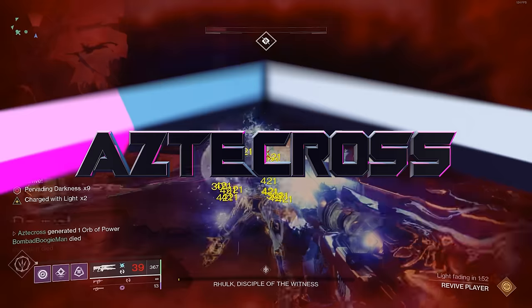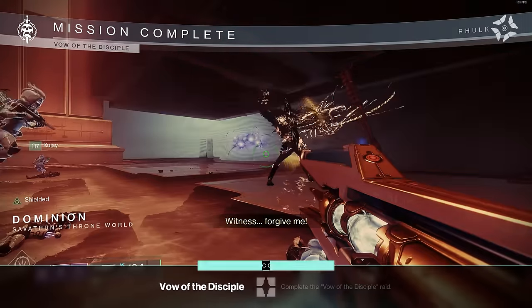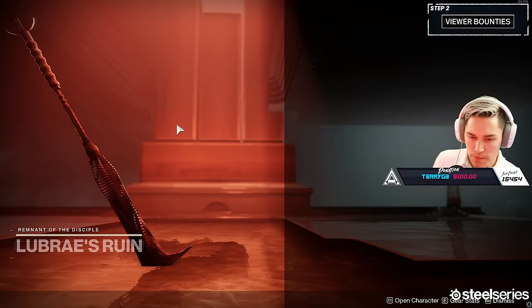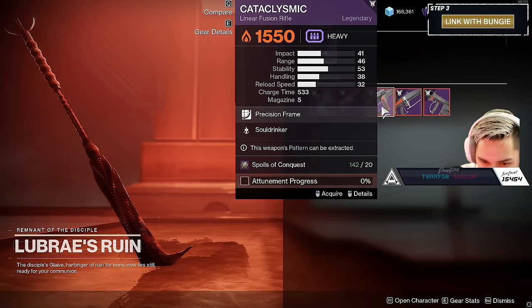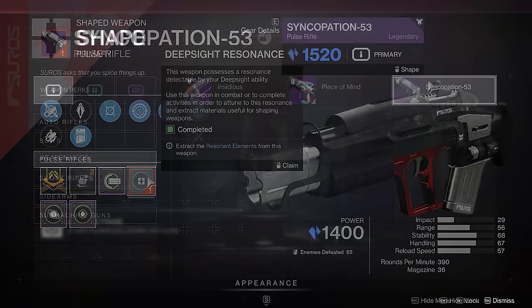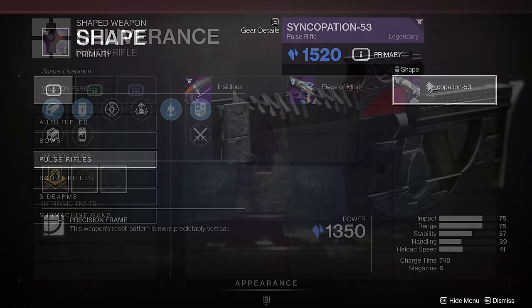I'm going to go over how to get red box weapons. You pretty much have one guaranteed every single week per account. Upon completing the raid, you'll be able to pick this up after defeating Rook, and it will always be a red box. You want these red box weapons because as you attune them, you will eventually be able to obtain the pattern for that weapon, allowing you to craft it.